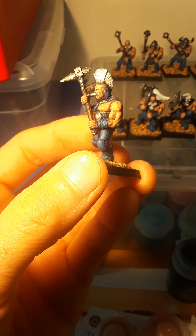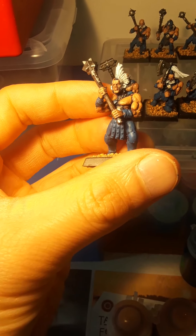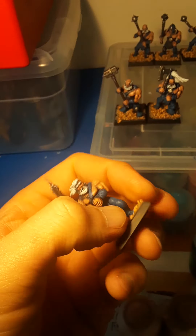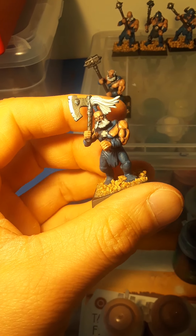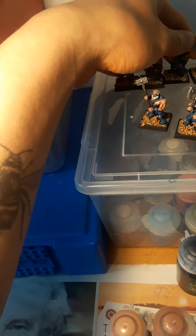This guy is from the Marauder kit. I like how unique these are — the poses are all kind of monopose, but adding these extra Space Wolves' heads and converting the flails make them look even better than the original. They were originally going to be Khorne, but then I decided to use Tzeentch instead. Tzeentch is blue, and we're going through a lot of changes right now.